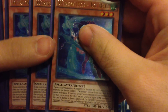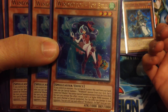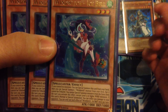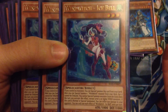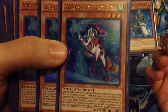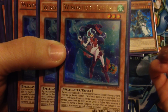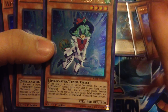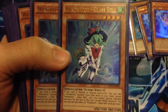Running three of the Wind Witch Ice Bell. If you control no monsters, you can special summon her from your hand, then special summon a Wind Witch from your deck to the field. For the rest of the turn you can't special summon from the extra deck unless it's a level five or higher wind monster. Also you deal 500 damage to your opponent once you special summon.